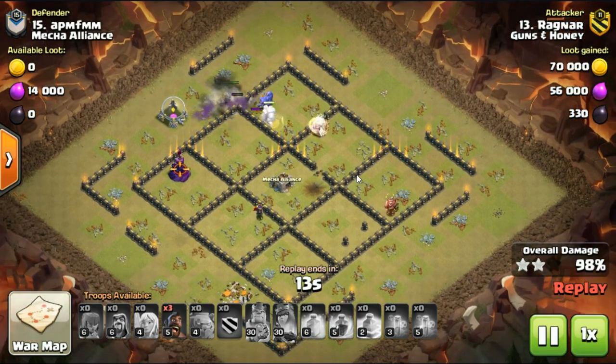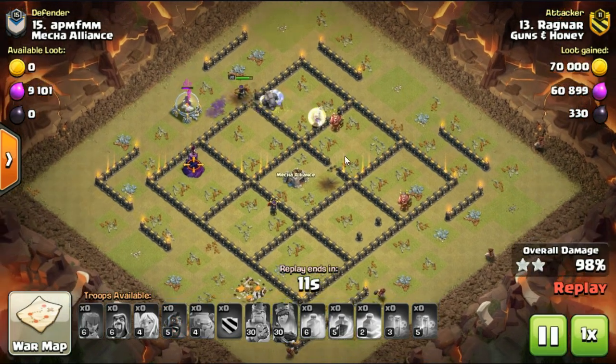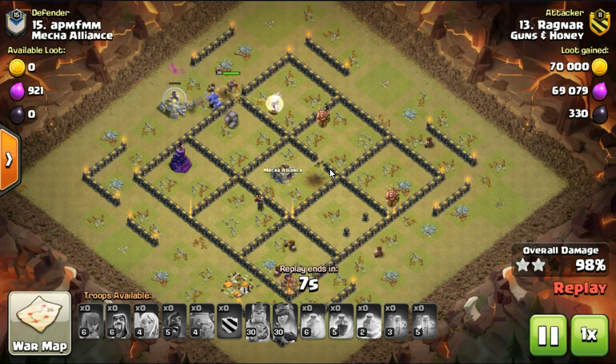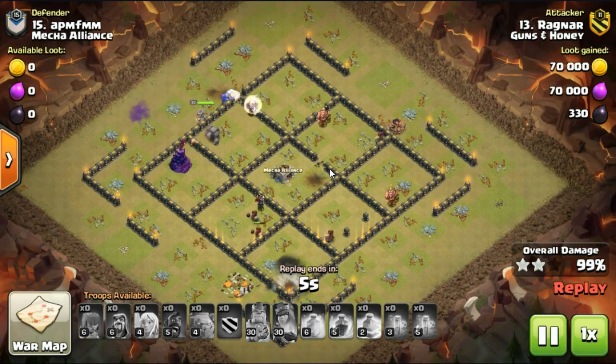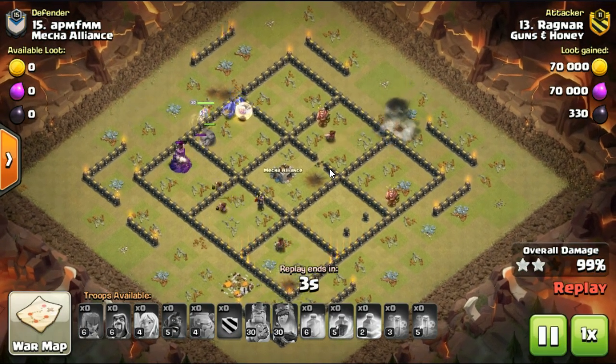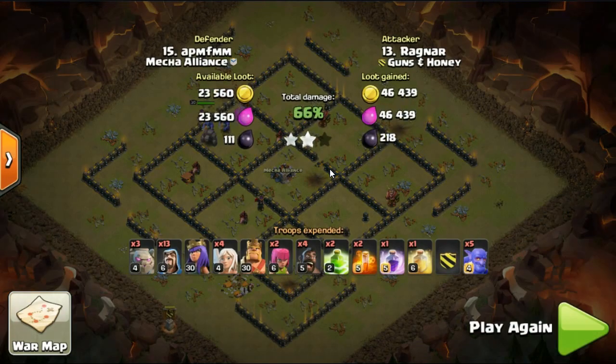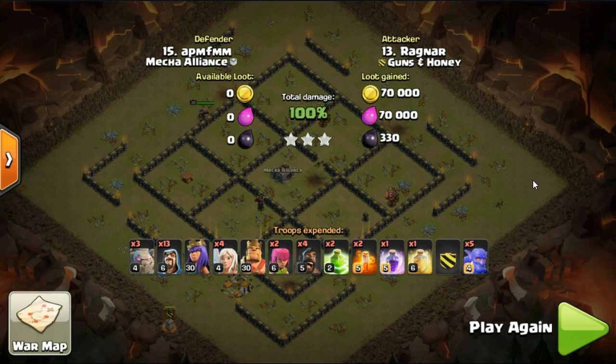A big bomb was placed there — probably set for a witch attack. The hogs come across the base because the queen and bowlers will take out that remaining wizard, no problem. Hogs come in for a nice little three-star. It's a really deceptive troop combination. As you look at it you just think: how on earth did that three-star? But Ragnar has done so many three-stars with this attack — it's not funny. Let's go have a look at another one.